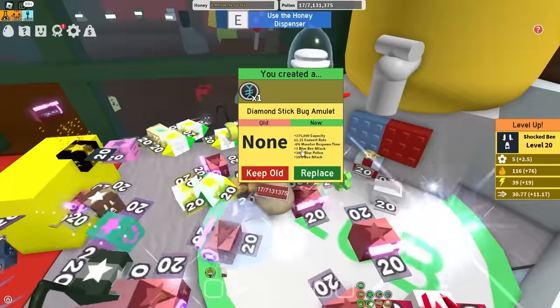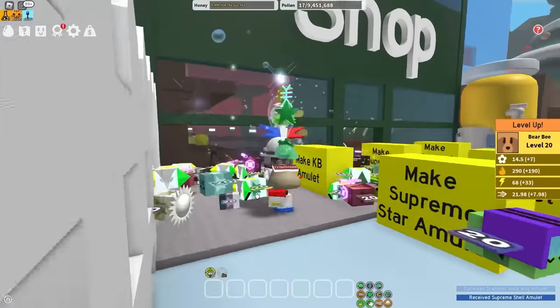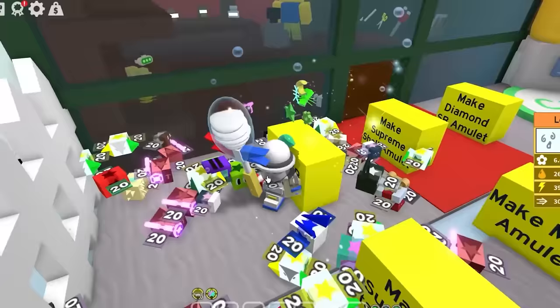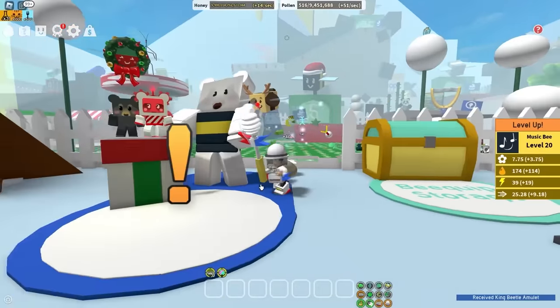On this Diamond Sigma amulet, I'm actually going to get minus 8% monster respawn time, because for some challenges I'm going to have to kill a lot of mobs. And lastly, the King Beetle amulet - please just give me plus 1 billion attack. Okay, thank you. And now I have the best amulets in the game, which means it's time to get the best gear in the game.